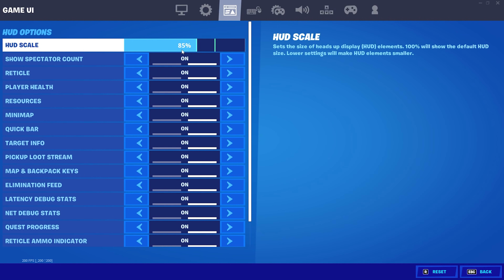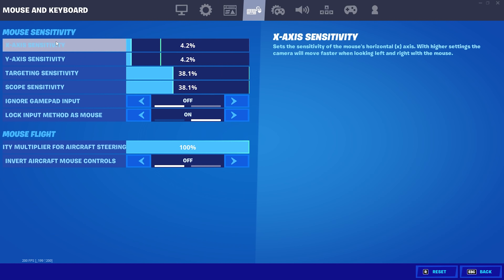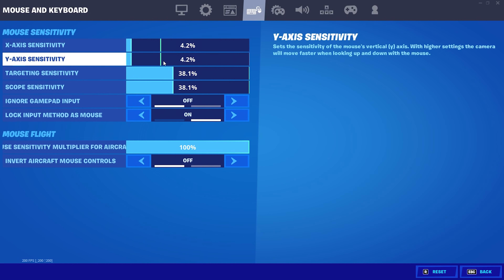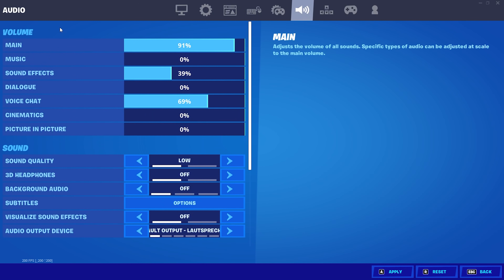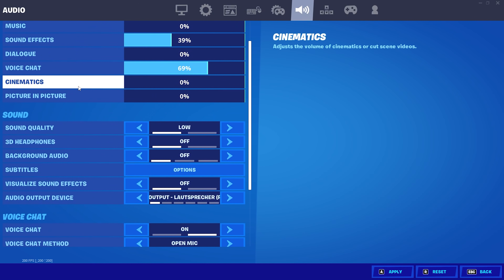For mouse and keyboard settings, I won't recommend copying mine since I play on insanely low sensitivity — 4.2% at 800 DPI, which is really, really low. Most Fortnite pro players play somewhere between 6% to 7% at 800 DPI. Try to find something in that range as it's the sweet spot looking at NA East and Europe pros.